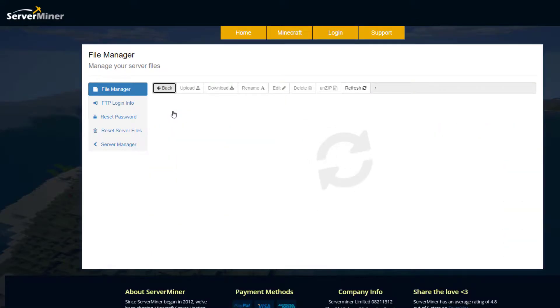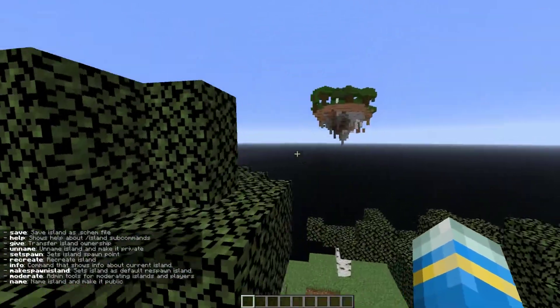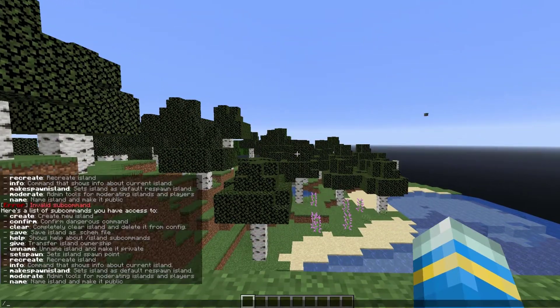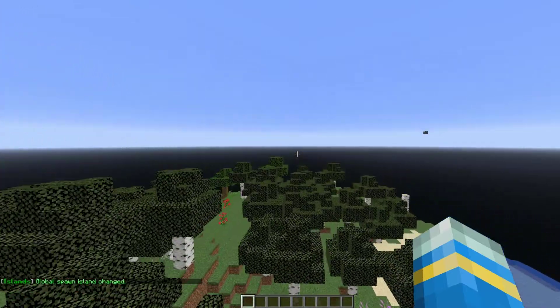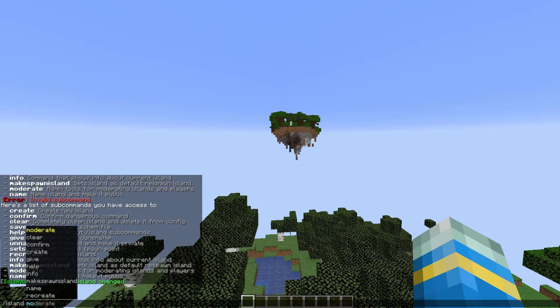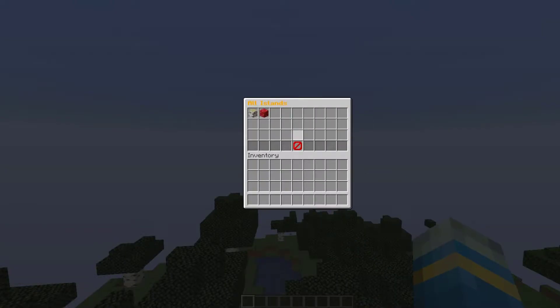Once you've done all this, restart your server. It's going to create a brand new world that's completely empty and then you'll be able to create all your islands. In-game, the first thing you can do is /island help to show all the commands. Go to your spawn island and do /island makespawnisland to set the global spawn point. If you're an admin you can do /island moderate, and then you can look at all the different islands or players and which islands they own, and click on one to teleport to it.